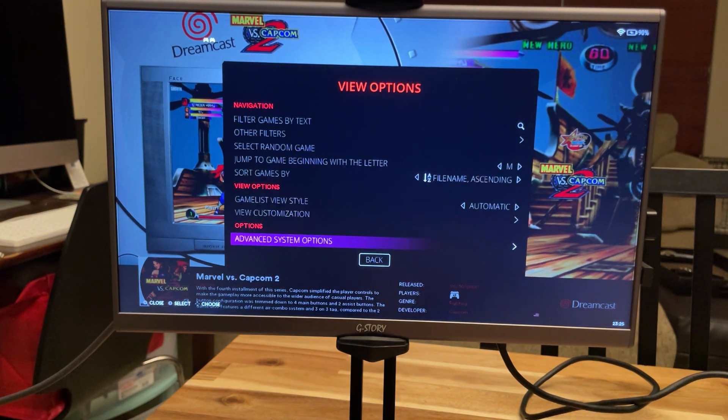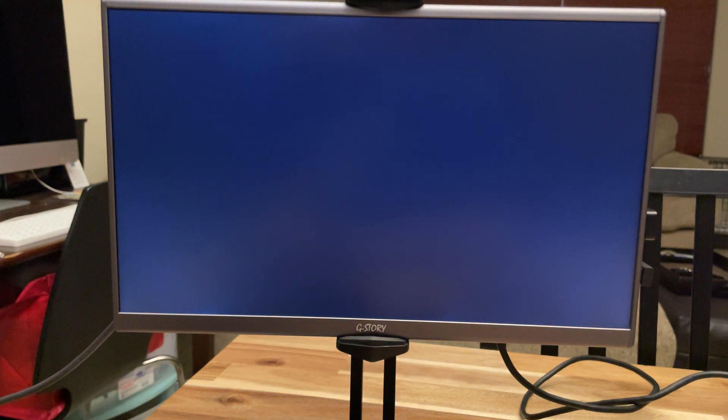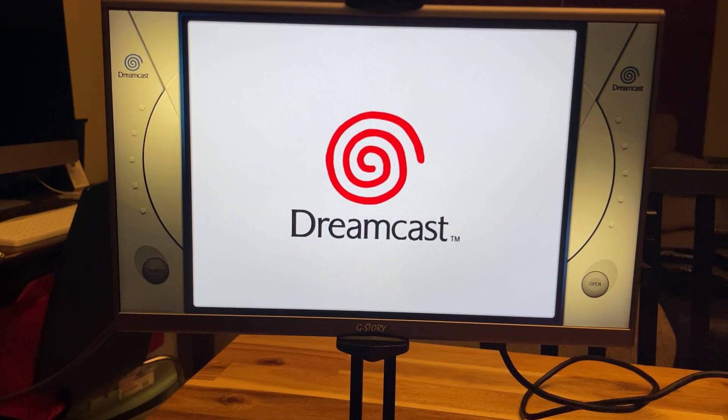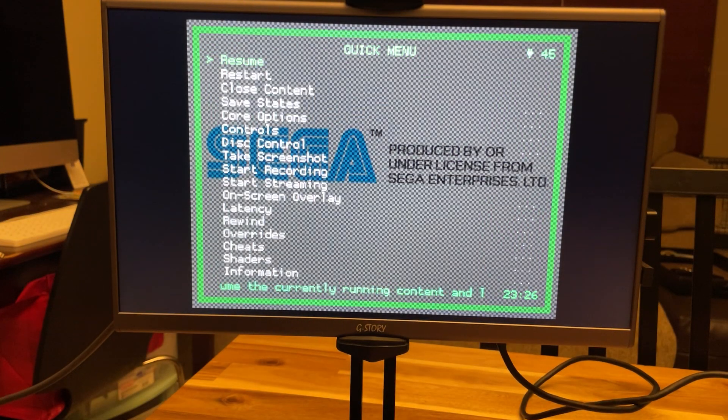So I'm going to select Flycast VL, back out of this, and then just go ahead and launch the game. Once you get into the game, you can actually go into your menu — go ahead and hit your hotkey and A, and you're going to go down to Core Options.